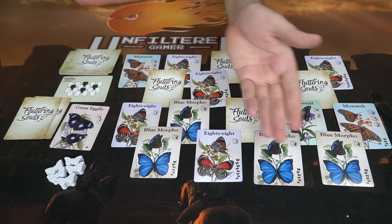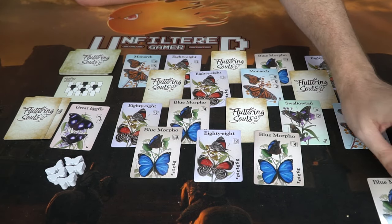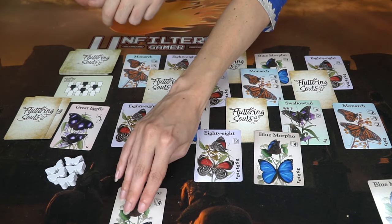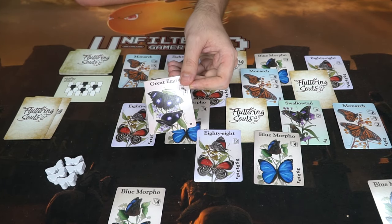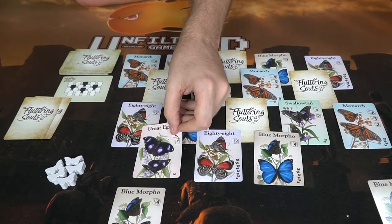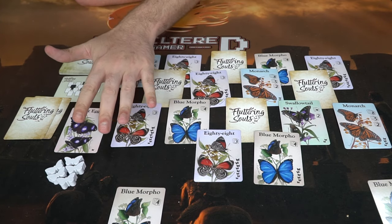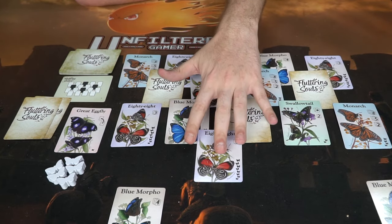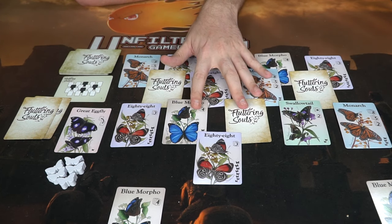Players take turns starting with the first player, then the second player, taking butterflies from the area. Once the first player takes a butterfly, the second player takes one and places it on their side of the board. If you're the second player holding the Great Eggfly card, you can place it on the spot from which the first player just took a butterfly — either immediately or save it for a later turn. Only uncovered butterflies can be taken.